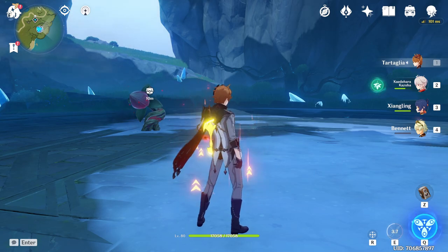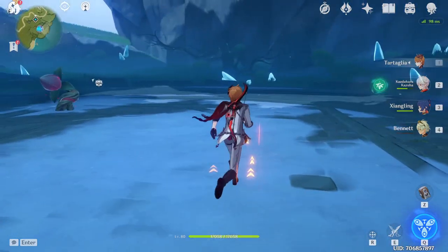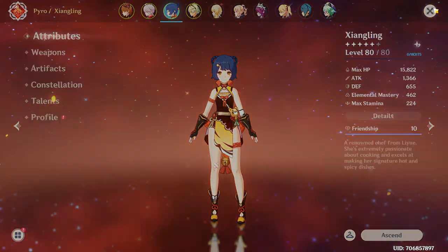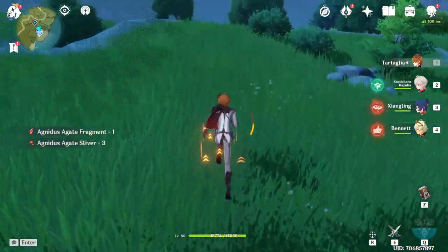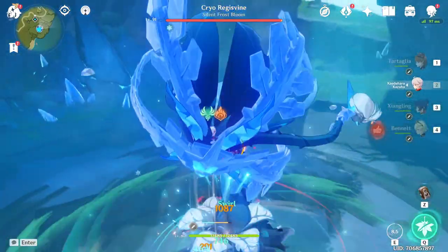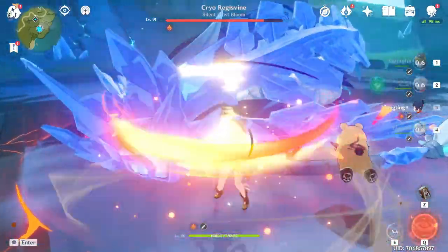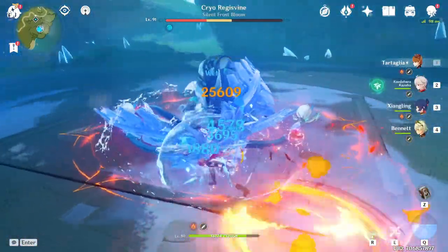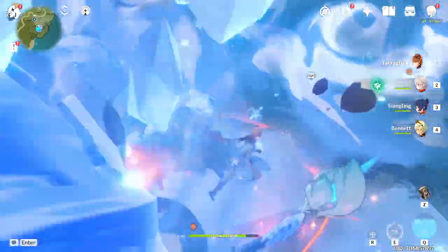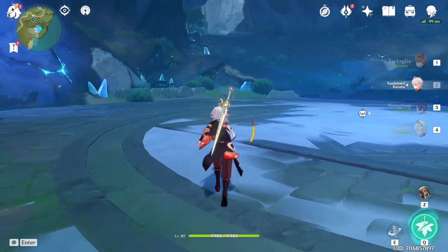I kind of want to try Bennett to get a little more attack bonus on Yanfei. Alright, round two — I'm gonna use Bennett's burst to increase our pyro attack bonus. And there we go: 25k! That's 36% more elemental damage bonus from Bennett. Pretty insane the power that it has.